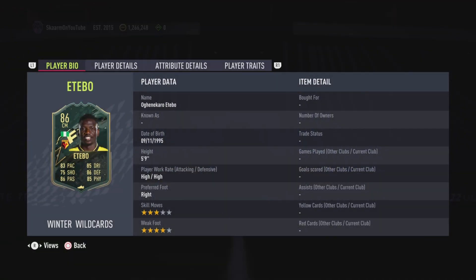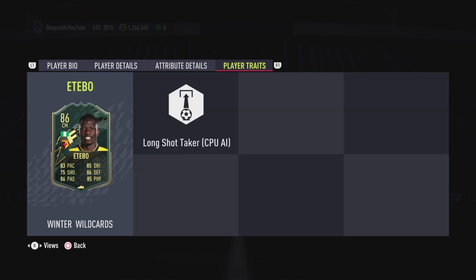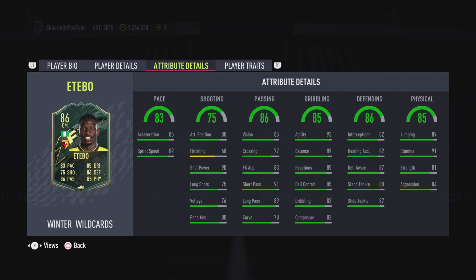This is an 86-rated central midfielder card — 5 foot 9, high/high work rates, right footed, three-star skills, four-star weak foot. So far looking fantastic. It reminds me of a Kanté-type player. When you look into the in-game stats, you would definitely be putting a Shadow chemistry style on this guy.